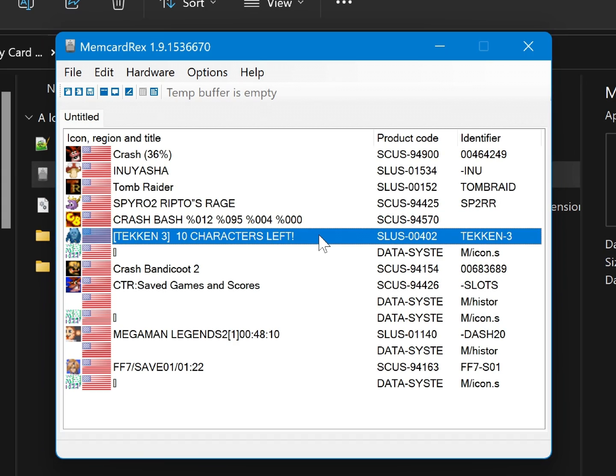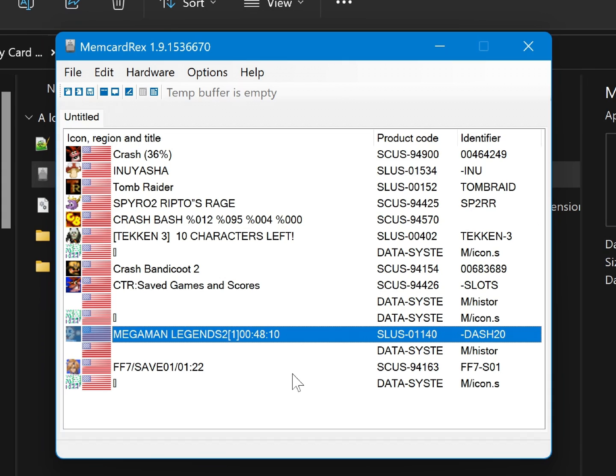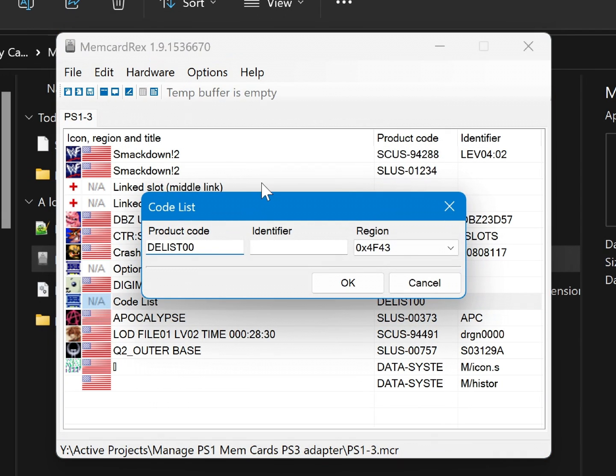Then you can export virtual memory cards, individual saves, import saves, delete saves, and format the memory card entirely to erase it. Just remember, any changes you make in this window require you to click Hardware, then write changes to hardware for your device to actually write it back to the card.